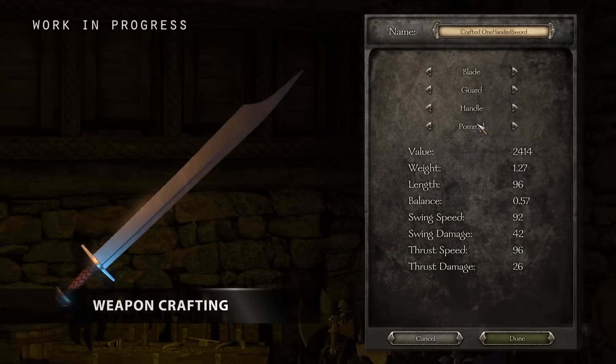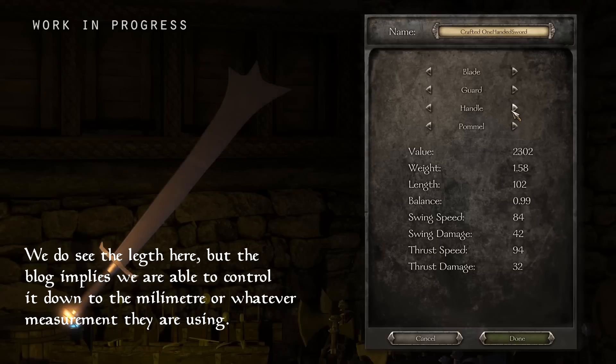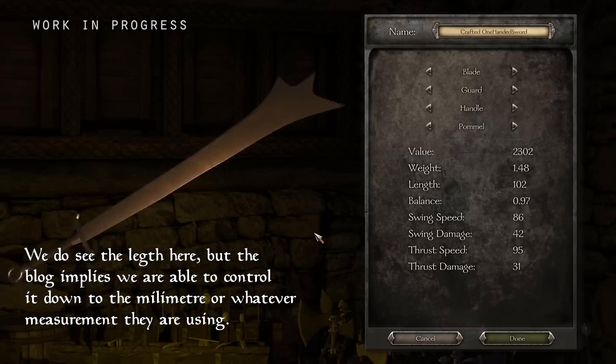Something we didn't see in the footage about the weapon crafting was the sheer detail we can customise too. We are able to make each side and bladed point the exact length we want our blade to be, so the crafting is truly in our own hands.